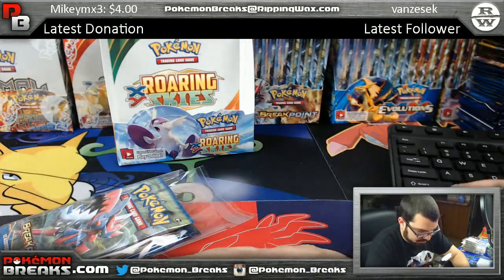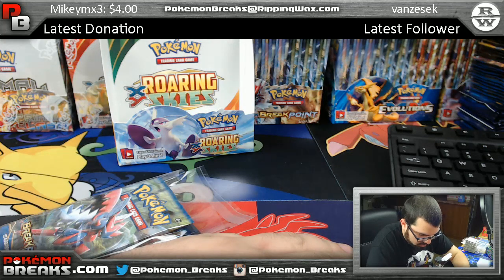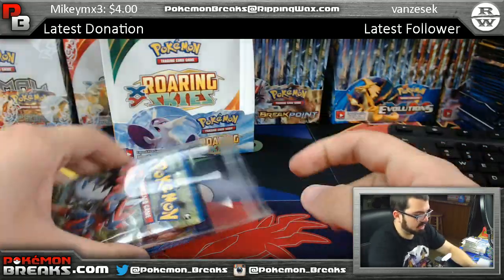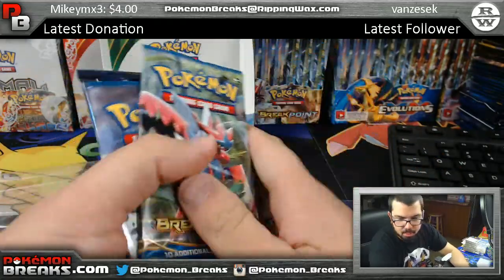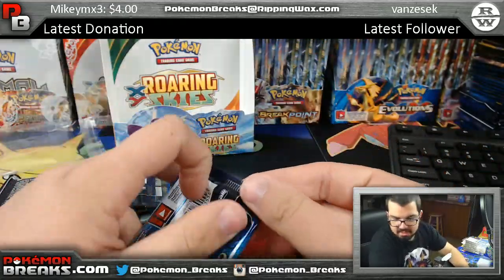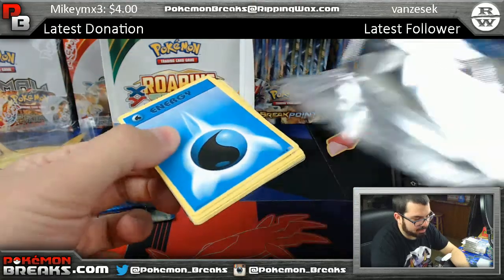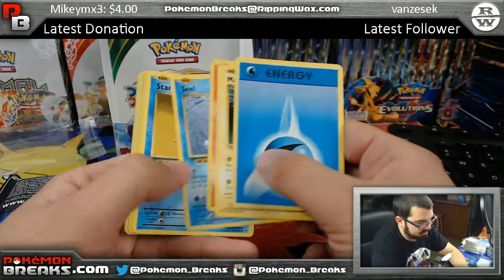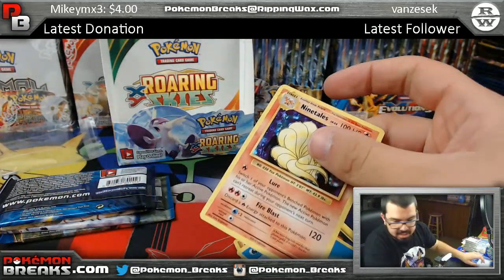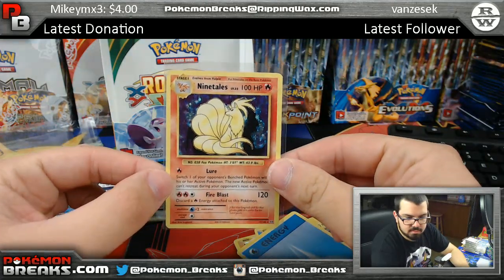Nicholas Williams coming up — mystery pack break 21, Nicholas. Nicholas will be getting five packs, three Breakpoint. Yeah dude, sometimes you just got to appreciate how pretty the cards are because the moves can be pretty poo. Hitmonchan reverse, Ninetales foil — not bad.